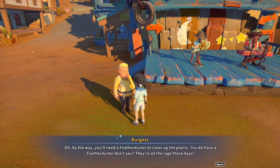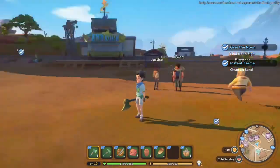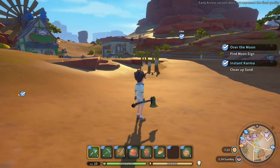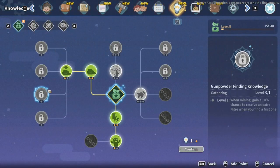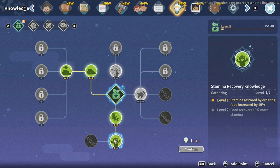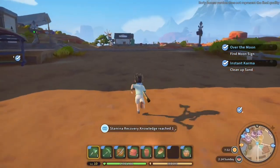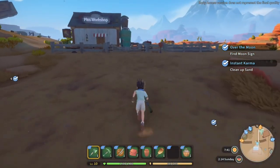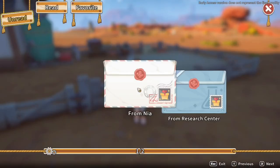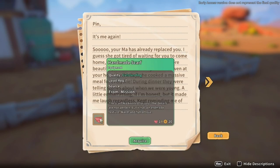You'll need a feather duster to clean up the plants — you do have a feather duster, don't they're all the rage these days. I'm questioning whether he'd give me that quest regardless of what I answered — he seems like that kind of person. Oh, we've got another knowledge point — food recovery for stamina is definitely a good one to go for. Let's go with that. I'll go back and check my mail because the cooker should have arrived. There we go — from Nina. Your ma has already replaced you I guess. Oh, a handmade scarf.